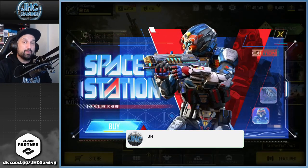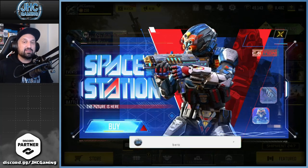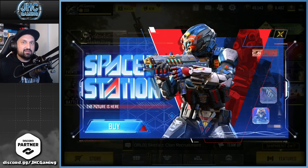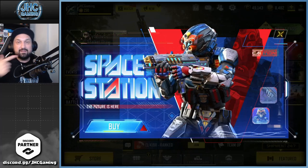Hey what's up guys, Jonny here back with a brand new COD Mobile video. Today the Space Station lucky draw is back, so if you missed it the first time it's your second chance to get the MSMC legendary skin. There's also a new Karambit knife — it's the fifth Karambit in the game, it's animated, it looks dope. We're gonna check out the lucky draw right now and go for some spins.